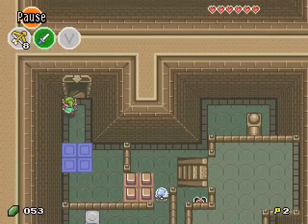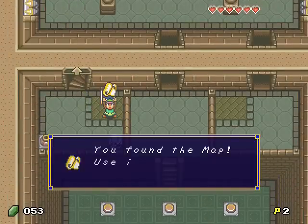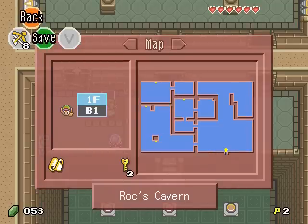Let's see those stairs. You found a map — use it to see the dungeon's layout. Okay, so we have two floors.